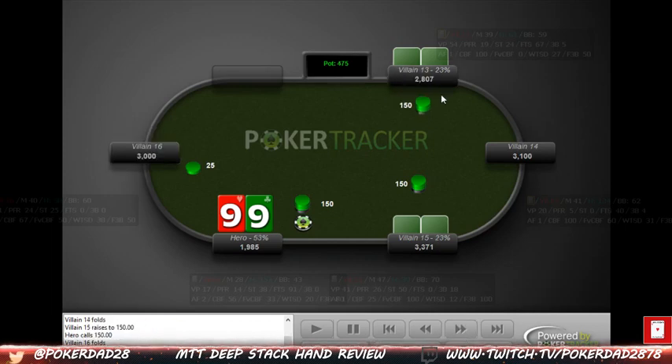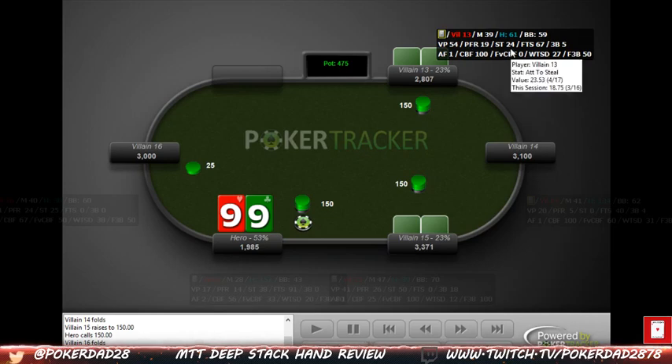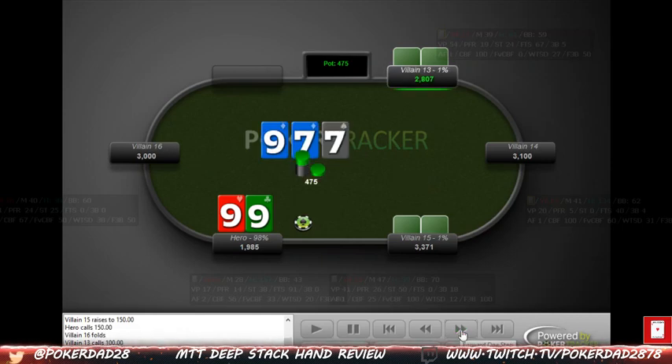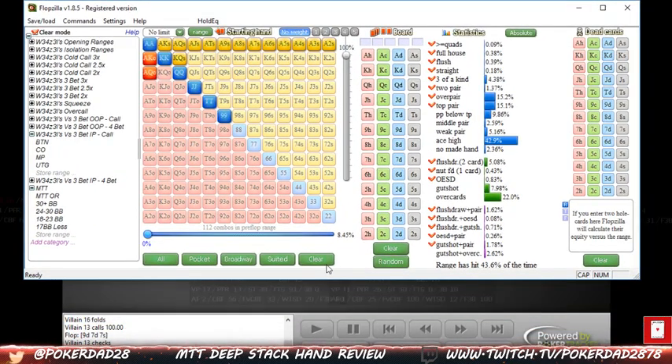We get a call from the big blind, which is one of the reasons I don't mind a three-bet — just to get the big blind player out of there. This big blind player is a pretty loose-aggressive player. He fought pretty well in the full house situation. Looking at stacks, this is a much different situation because there's only 475 in the middle, so this isn't a low SPR situation. Then this guy actually ends up donk-leading, which is interesting.